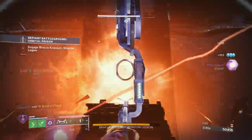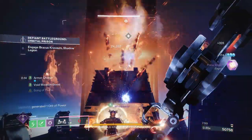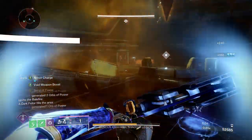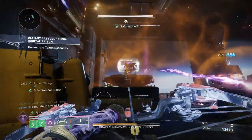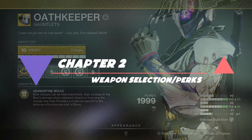Importantly, the PVE damage buff only affects initial impact damage and expires after four seconds of adamantine brace being active. Leviathan's Breath unfortunately cannot receive the damage increase. But you have a great variety of bow tools to choose from, and when you implement prismatic and your hunter's journal into the mix, you're going to see damage numbers really skyrocket for bows.